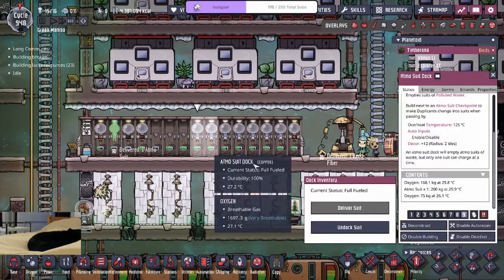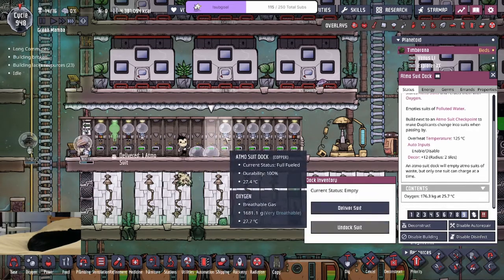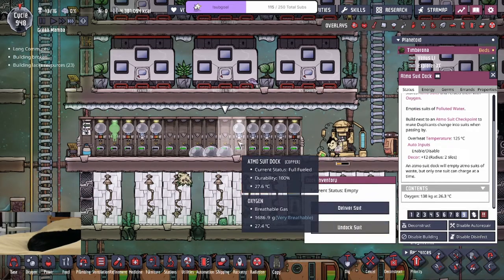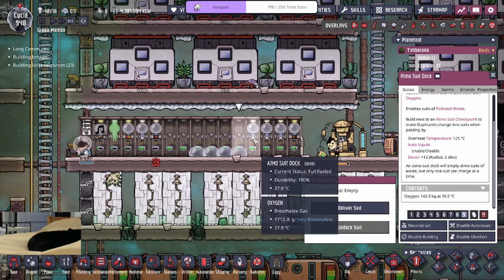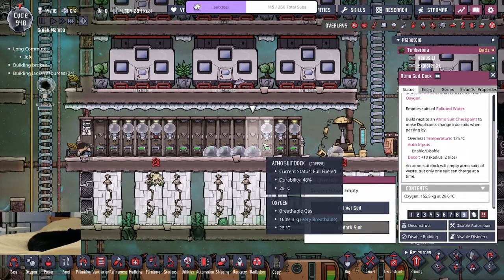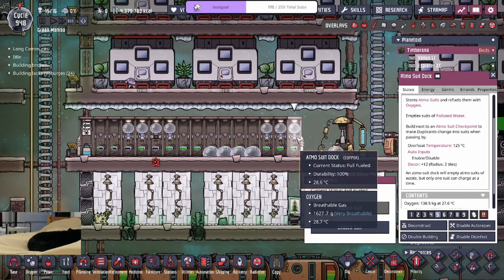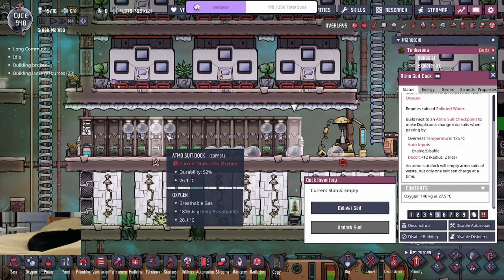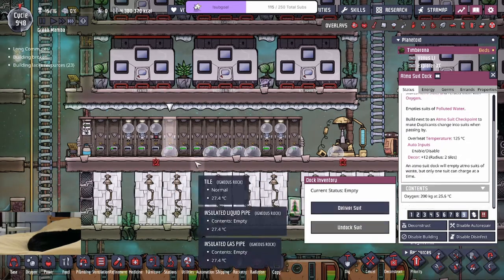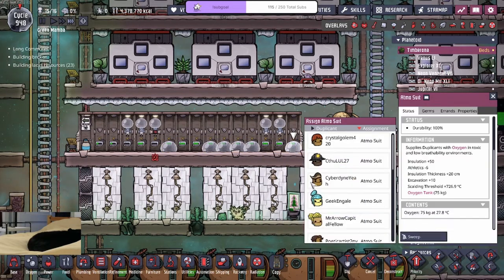Once we get this done we'll charge them up and restock them. The suits we delivered earlier didn't have oxygen, so we're preemptively charging all the suits so we have oxygen inside, then we'll undock them and bring them with us — that way we'll have more oxygen. This is at 100%... 100%... that one's rude, he just took one of my suits. 96% — we'll take the 96%.